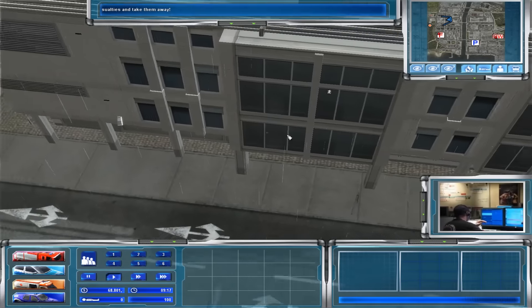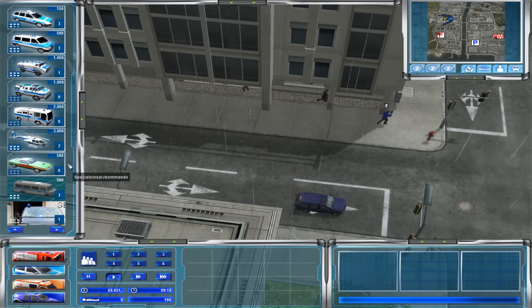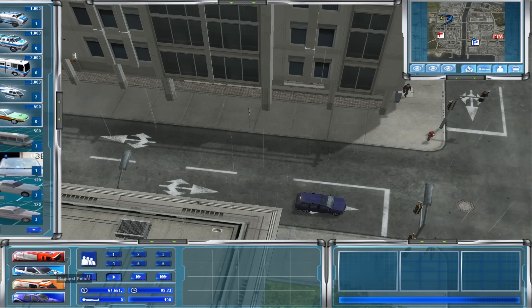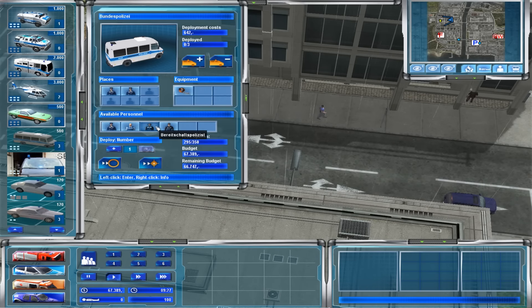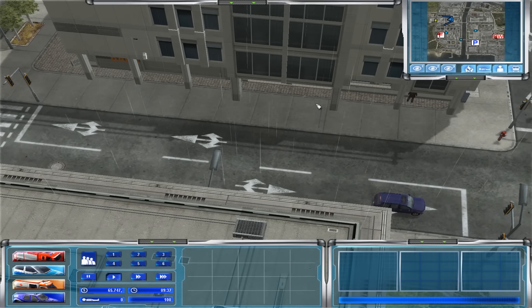We are armed. SWAT and Air Unit 32 are also en route. Fire and rescue will stage. Vehicle available. All kinds of units coming to this one, and we'll see how that all turns out.